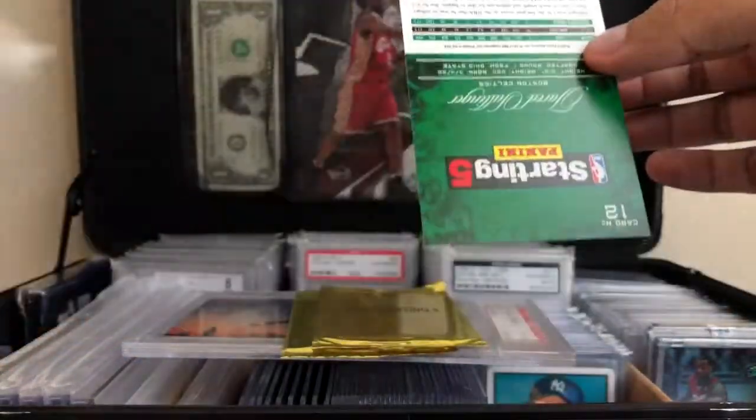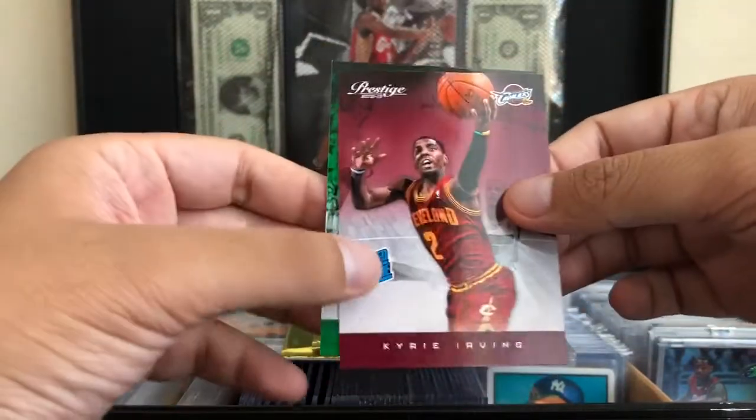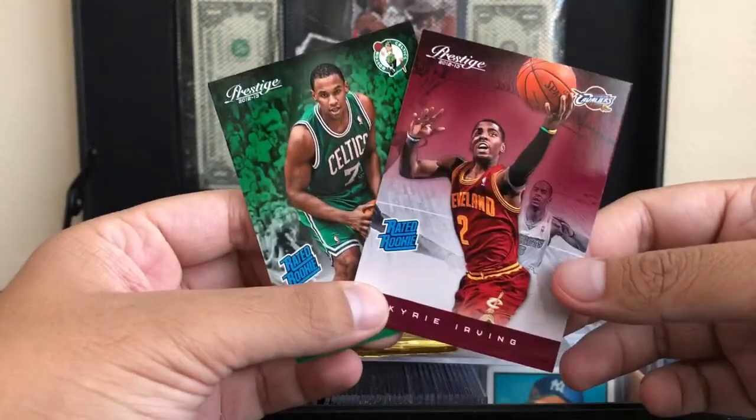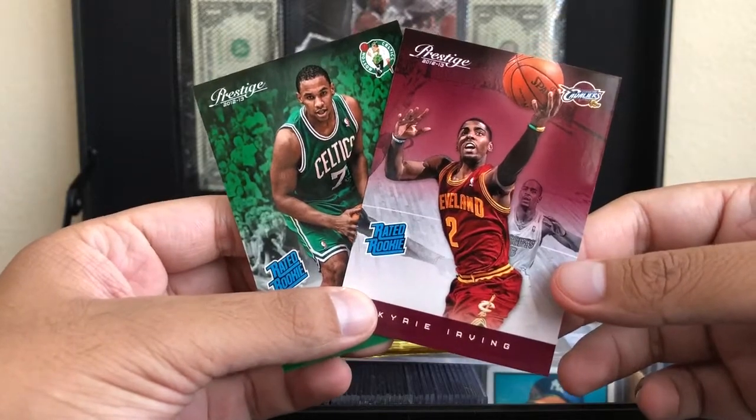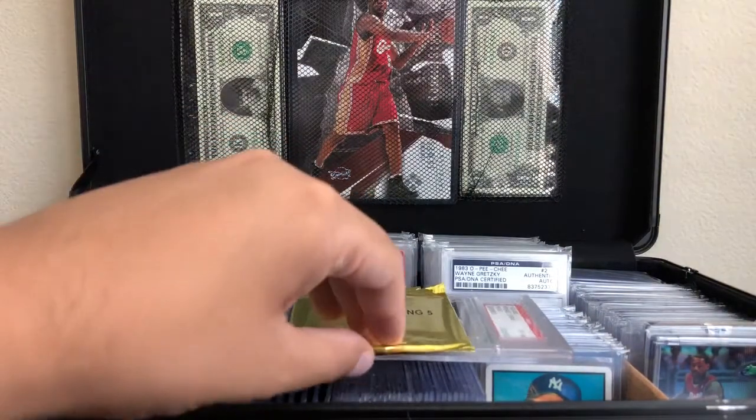Good way to start off. If you've seen my old videos, I'm pretty sure that this is a Kyrie on front. Good start, and Jared Sullinger. And now the first gold pack.